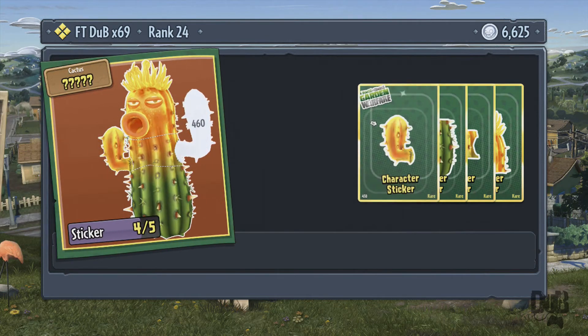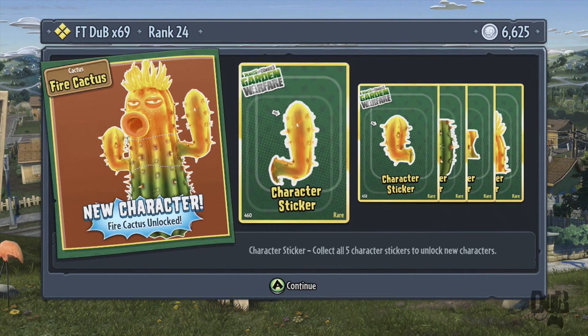Looks like a cactus — it is a fire cactus, unlocked! Nice. Yeah guys, that's another 40,000 pack opening, got the fire cactus. I hope you guys enjoyed this quick little video. If you did, comment, rate, and subscribe. Peace later.